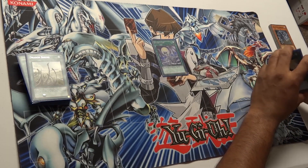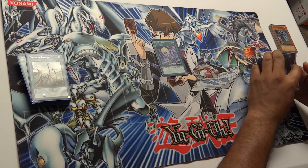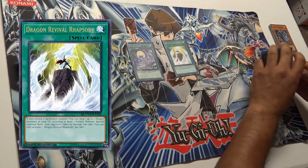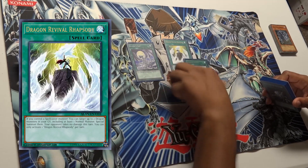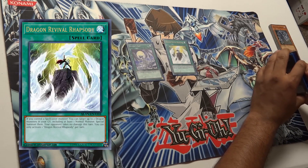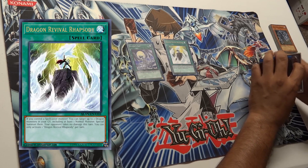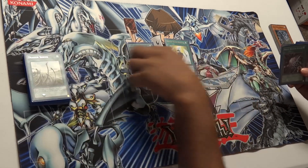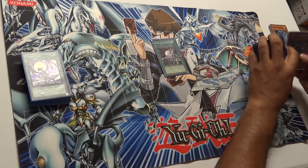We also have Silver's Cry, which came out in that same pack — basically Monster Reborn for Blue Eyes or any normal monster, but you're most likely trying to bring out Blue Eyes. We also have Dragon Revival Rhapsody, which combos really well with Dragon Shrine: send two Blue Eyes to the graveyard and then bring them right back out if you control a spellcaster — particularly Kaiba Man, Lord of Dragons, or King of Dragons. Very aggressive card.